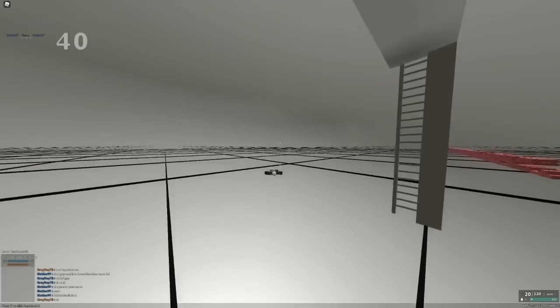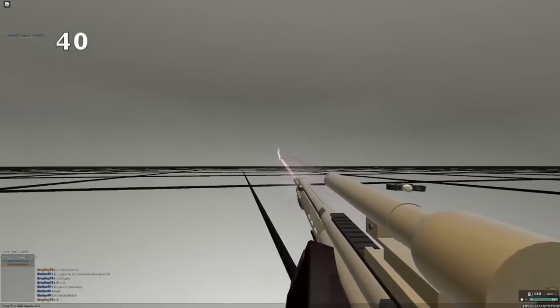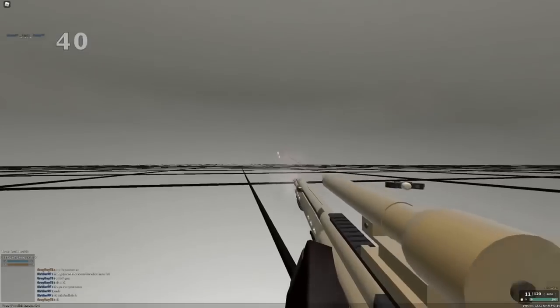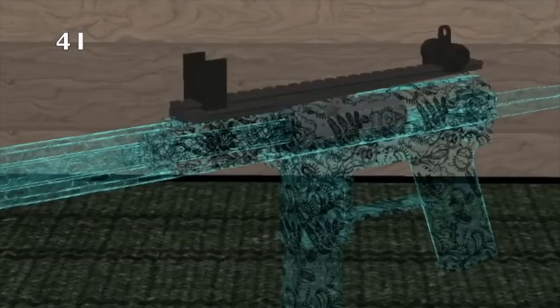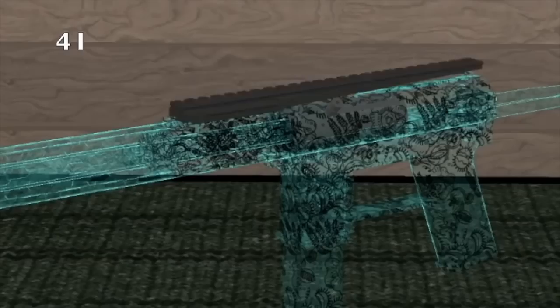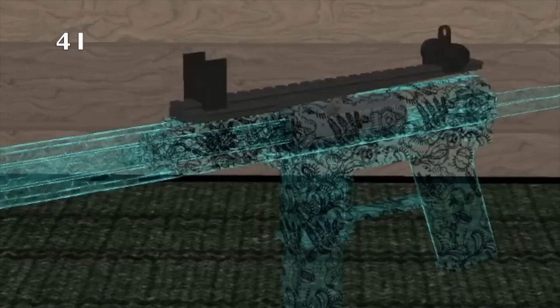Everybody always talks about how OP silent ammo is and to always use it, but it actually lowers your muzzle velocity by quite a bit. Certain sights on a pistol can actually go to the front, but certain sights go to the back. That's why I always use delta on my pistols, because it doesn't actually go to the front of the gun, which just looks bad.